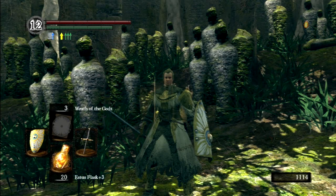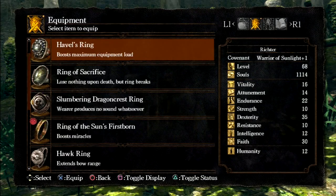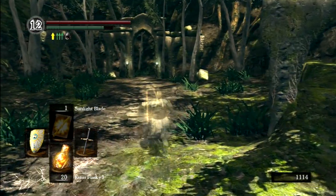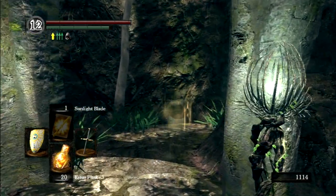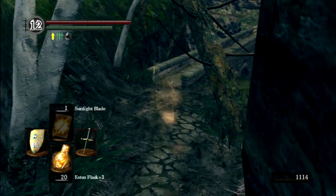I've joined the Warriors of Sunlight Covenant and leveled it up to rank one so that I could get the Great Lightning Spear Miracle. I also leveled my faith up to 30 to be able to use Sunlight Blade as well as Great Sunlight Spear. I'm a little tired — I've only just woken up and want to try and get this done before I have to leave for work.